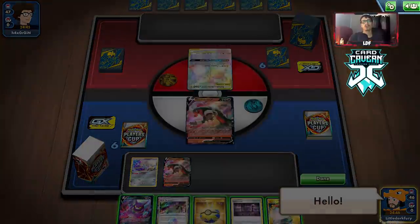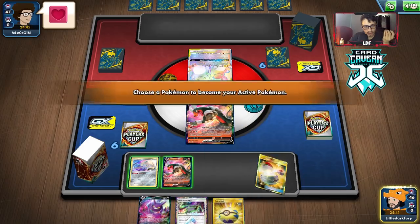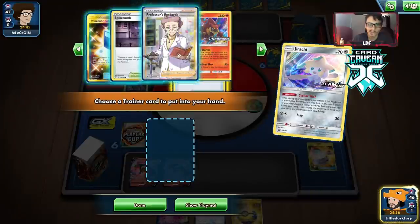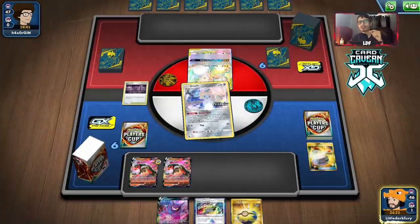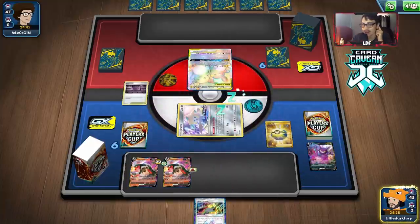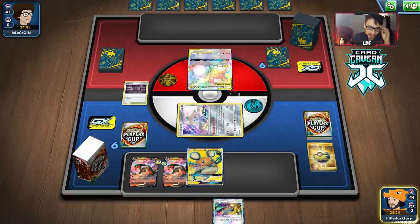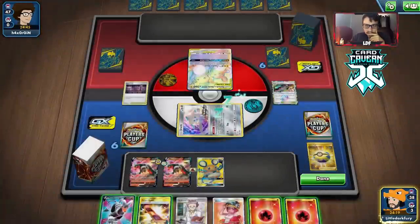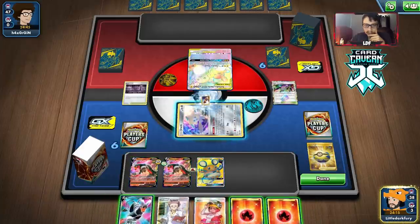Looks like they're playing Pikachu. We bench everything, put down Spike Mouth, switch into Jirachi, take 20 damage, and Stellar Wish. We grab Cape of Toughness and use Dead Heat Change, unfortunately losing a Crobat and a Heat Factory to discard — those are pretty important. We really need to get a Welder play going next turn.